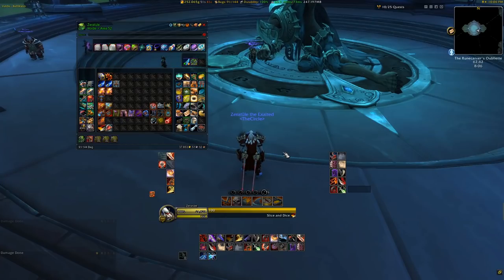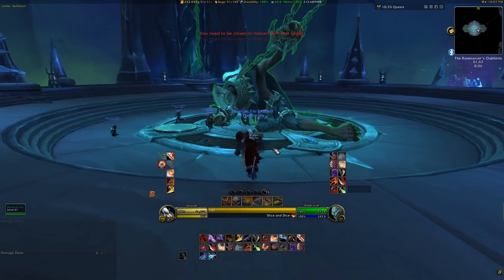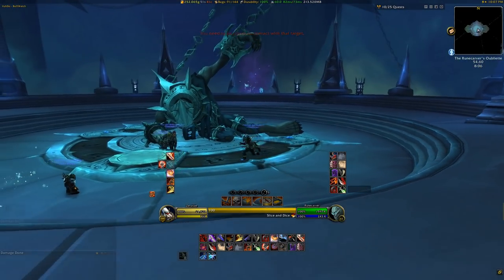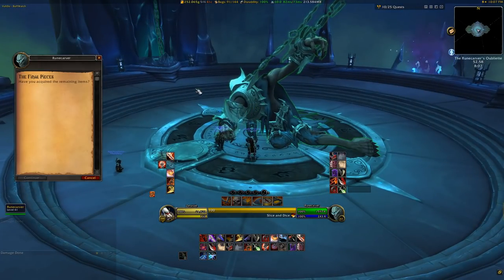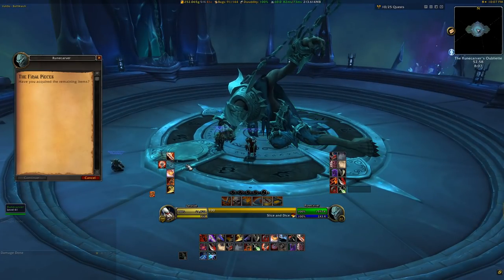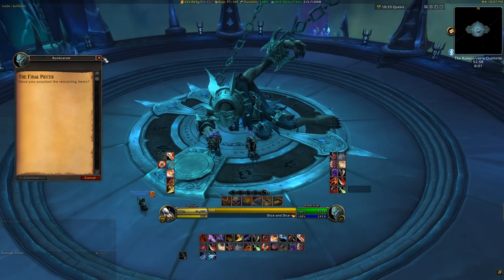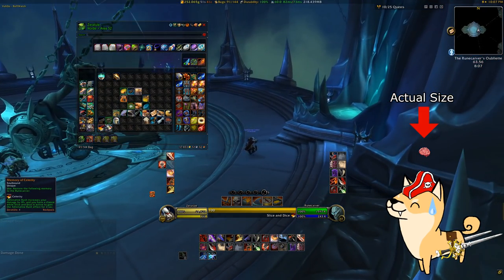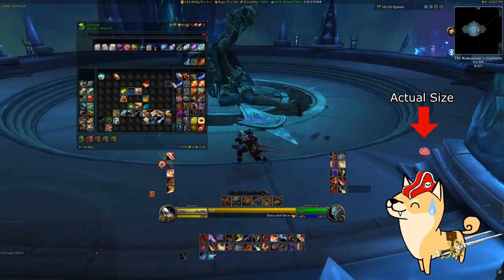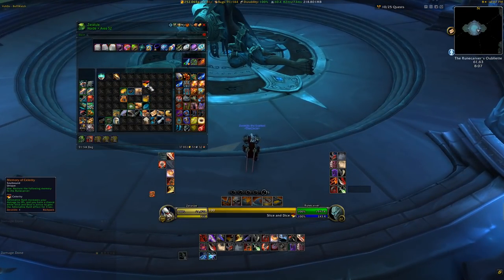Before you can make a Legendary, you need to meet the character who's going to be doing all the heavy lifting: the Rune Carver. You'll need to progress through the storyline a little bit at max level before you'll meet him, as he's kept in Torghast, Tower of the Damned. This is also a prerequisite to earning the memories of the Rune Carver, as he suffers severely from Hamster Brain Syndrome, so you'll have to actually find his memories of each Legendary power that he is able to craft.